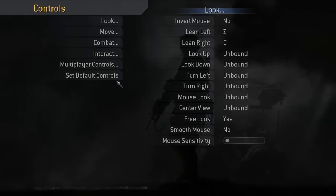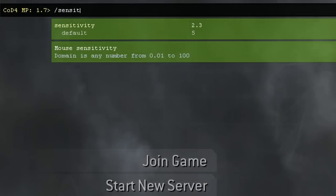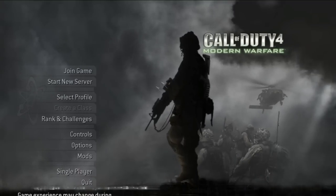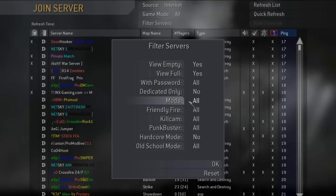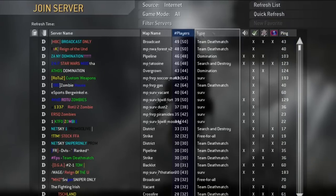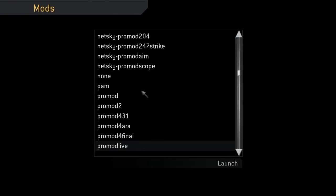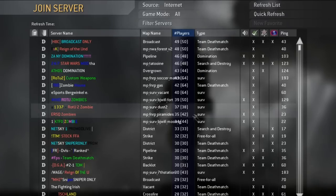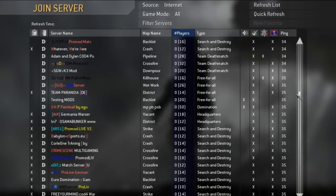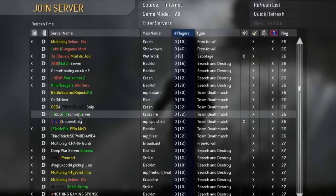For mouse sensitivity, it's better to get used to a specific sensitivity rather than sliding the bar. You can do this by typing '/sensitivity' and then finding a number that suits you in-game. After this you need to download ProMod from a server. First make sure you filter servers correctly and select 'Mods' to 'All', otherwise the ProMod servers won't show. I'll just look for a random ProMod server now.